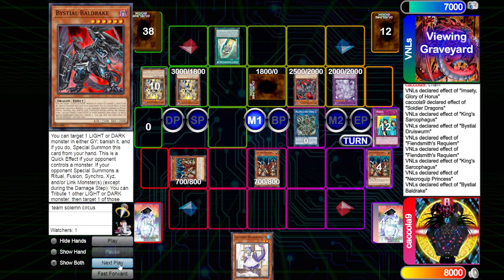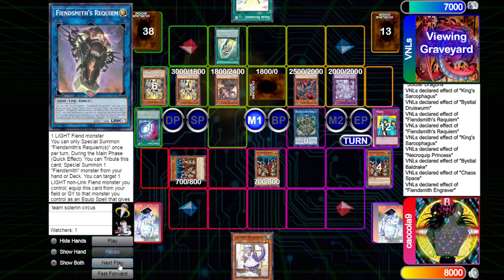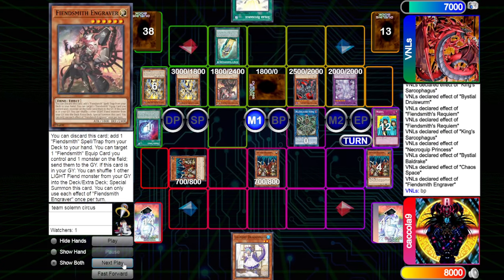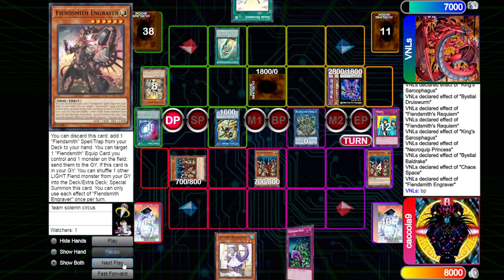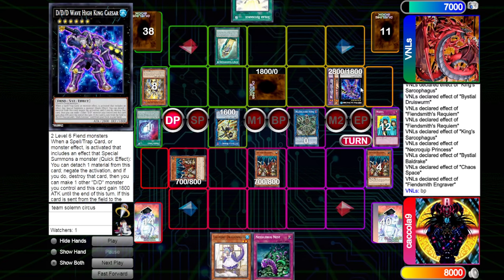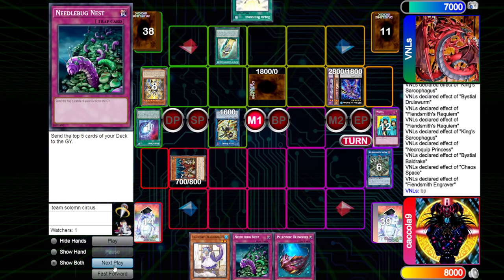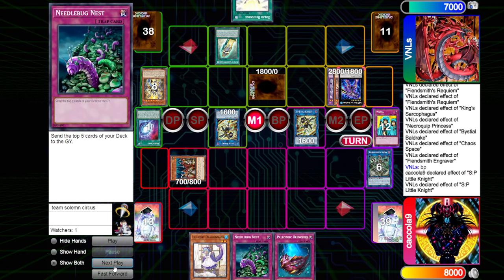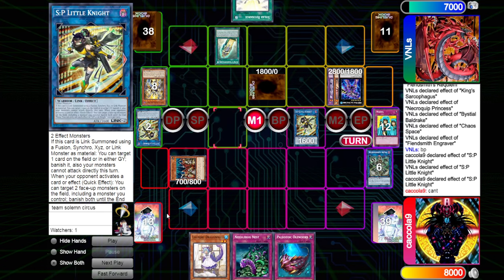Baldrake is going to activate the effect, targeting a copy of the Judgment Dragon — then we're going to be able to put the Judgment Dragon back to the bottom of the deck and draw a card. We draw into a Solar Recharge. We put Requiem back into the deck with the copy of the Engraver. We go Battle Phase — we take no battle damage and our monsters can't be destroyed by battle, so there was really no point doing that. We go up into a copy of Caesar, and then into an SP. Caesar will stop the traps. We do draw into two cards — a Needlebug Nest and a copy of Olenoid. We link up into an SP of our own, act with the effect of SP, target the copy of Caesar, and chain the SP on our SP. You can't target face-down cards. Kind of funny.